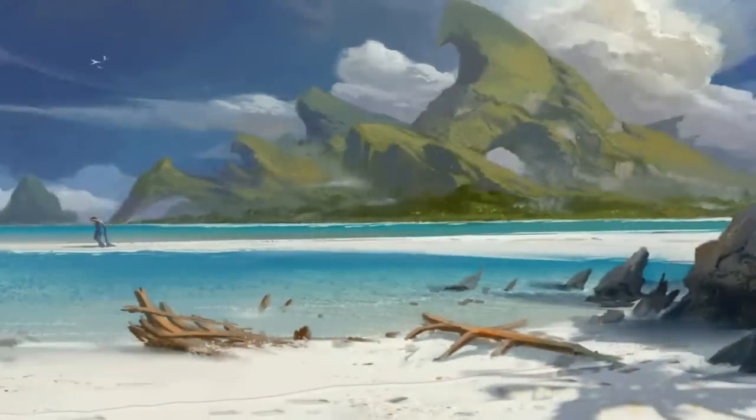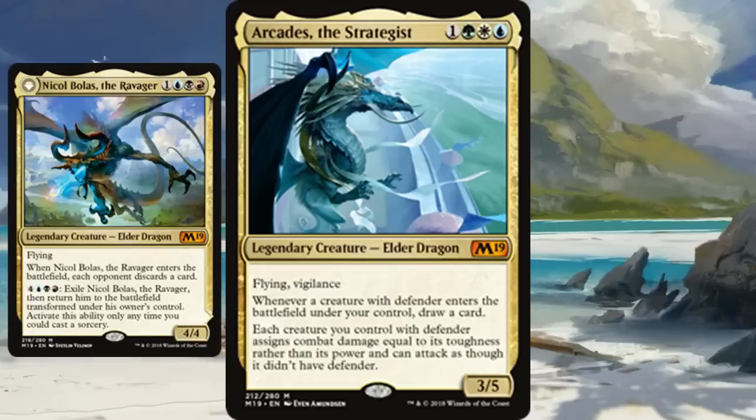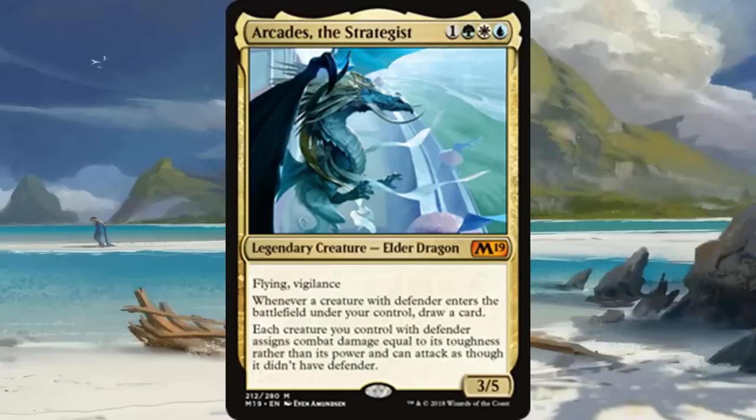Number 10 is Arcades, the Strategist, one of the options from M19. You could mention Nicol Bolas, but nothing really crazy or creative about Nicol Bolas in Grixis colors — it just felt like more of the same. Arcades encourages you to work with defenders, which isn't something you see a lot. We have Doran, the Siege Tower as the closest precedent, but Arcades actively allows you to draw cards, making it very good for control or janky combo decks.